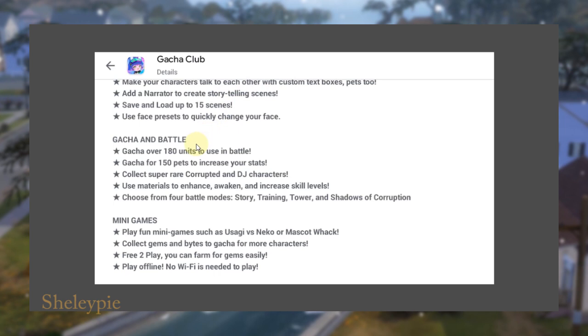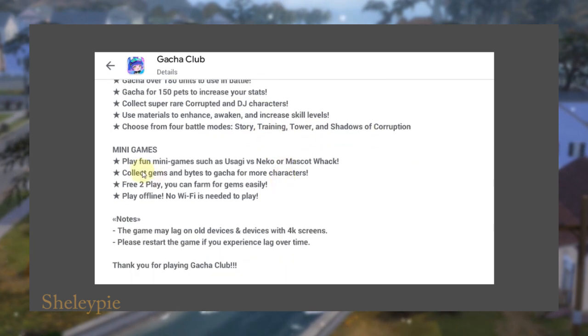Gacha over 180 units to use in battle and gacha for 150 pets to increase your stats. Collect super rare, corrupted, and DG characters. Use materials to enhance, awaken, and increase skill levels. Choose from four battle modes: story, training, tower, and shadow of corruption. Mini games: play mini games such as Luni vs. Neko or mascot whack. Collect gems and buy gacha for more characters.